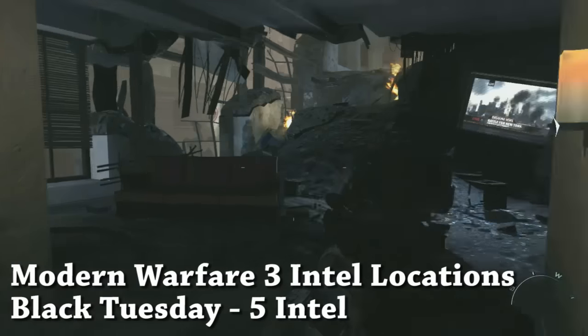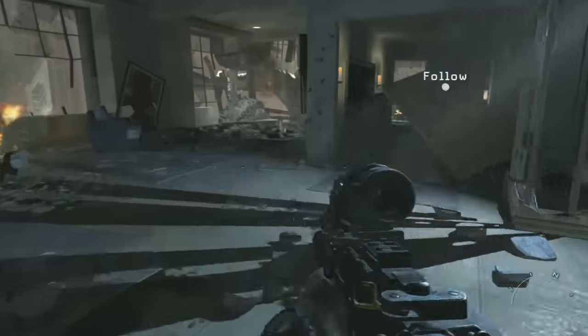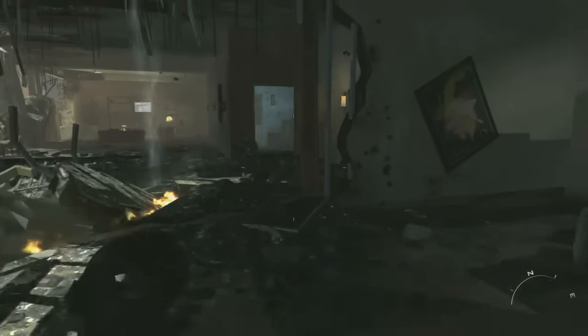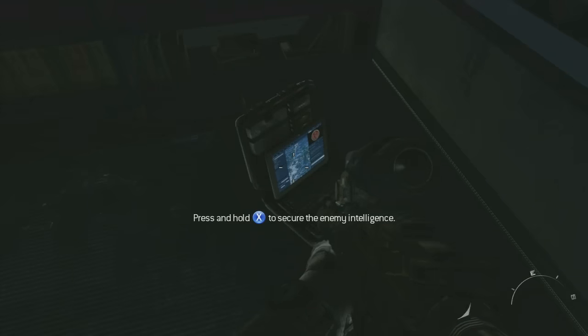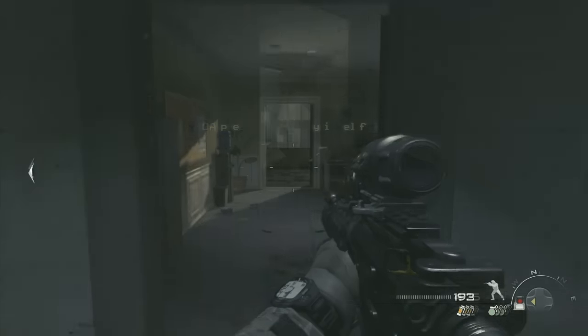Intel locations for Call of Duty Modern Warfare 3. There are 5 Intel on this first level called Black Tuesday, and 46 total Intel throughout the whole game. They can be picked up on any difficulty, so if you're going strictly for Intel, just play on easy. You get 55 total achievement points for getting them all throughout the game.